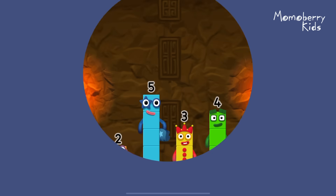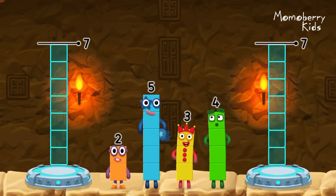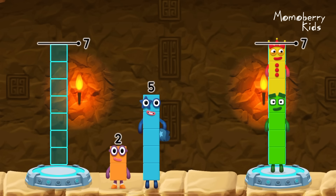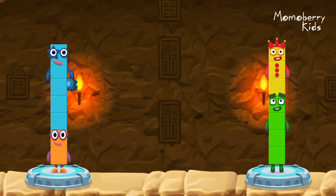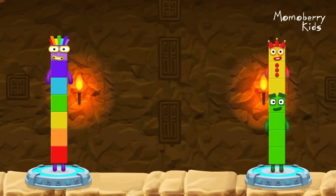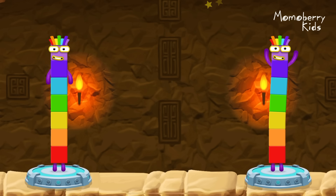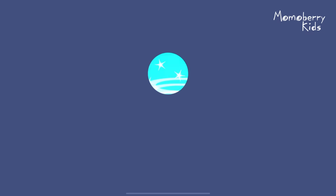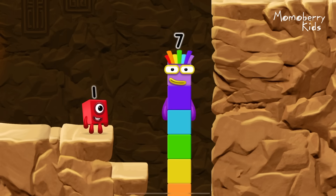Share the number blocks evenly to make two groups of seven. Four, three, two, five. You've solved it! Two plus five equals seven! Four plus three equals seven! Seven equals seven! I am seven! Excellent!